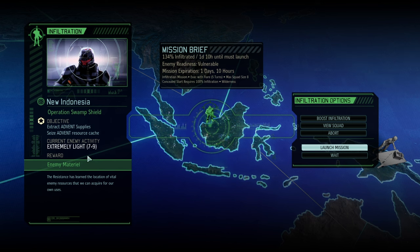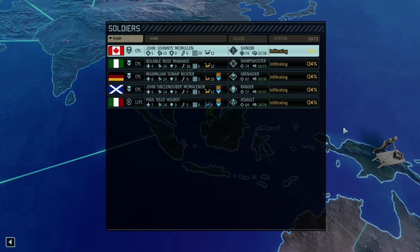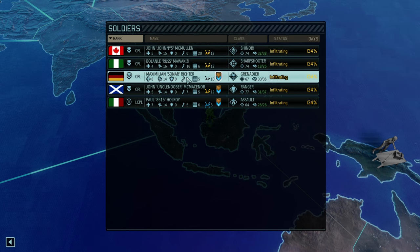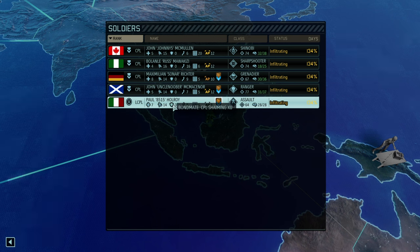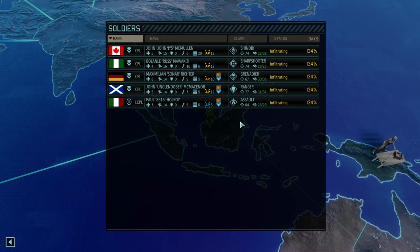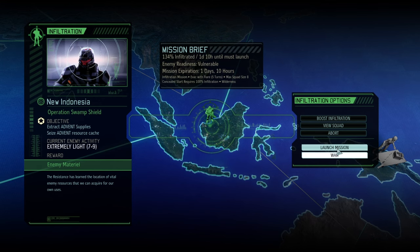Another extremely light mission — 34% infiltrated means 4% chance of reaction shots. I'm okay with that. We get some enemy material if we're playing it correctly. We got the Grey Knights with us: Johnny 5, Russ, Sonar, and Uncle Nuber. And 8-5 finally came back, so almost the whole team. Let's launch the mission and get going.